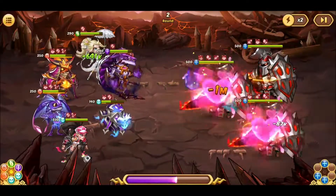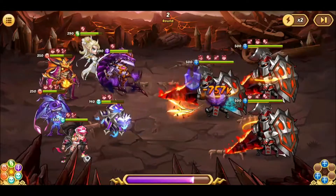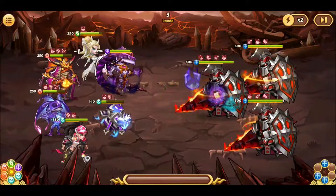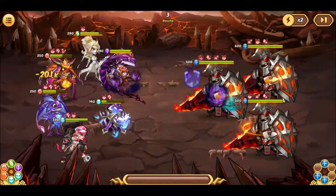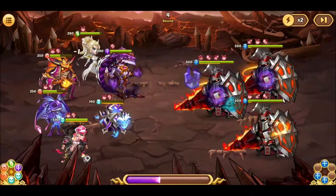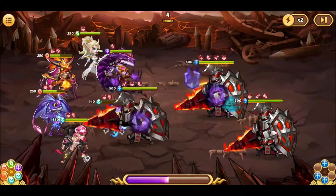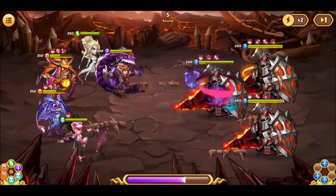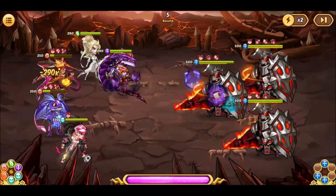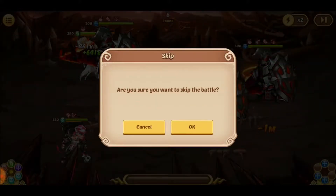Good — Death Sword took a lot of damage, Delaciums didn't take too many. Death Sword missed the buff and Athaco got it — perfect. Hit the Death Sword one more time, he should go down this round with the burn damage. Attack debuff is spread enough. Death Sword's down. Oh no — and we lose two Delaciums. Sigmund is a little harder than expected.